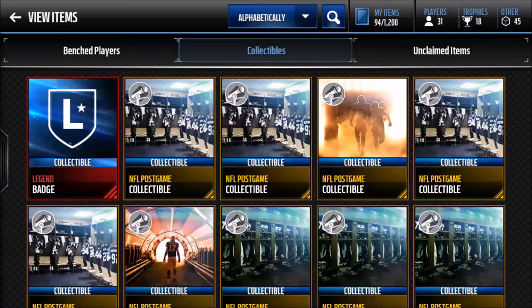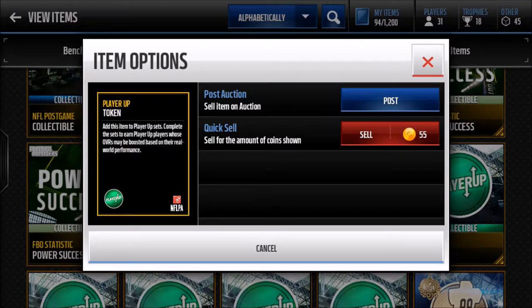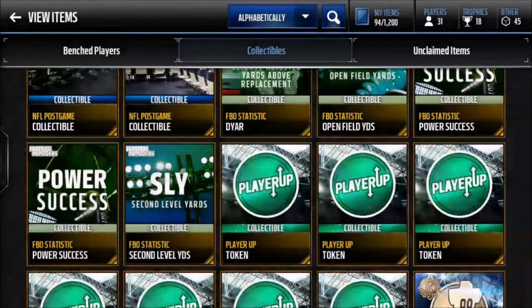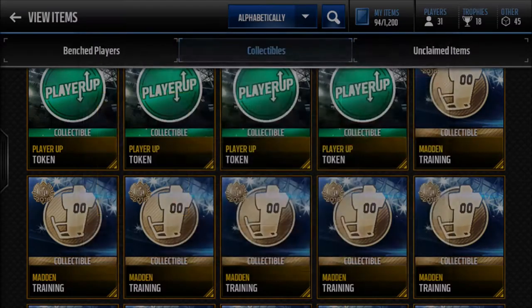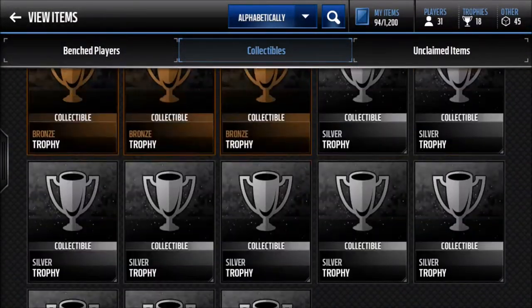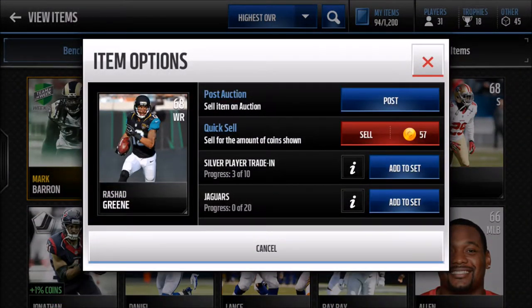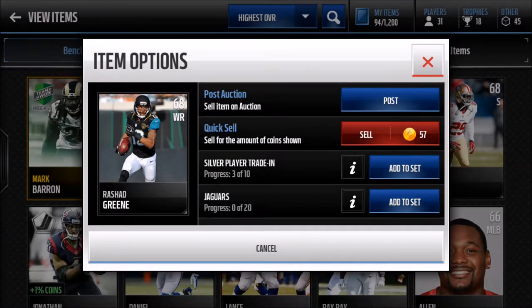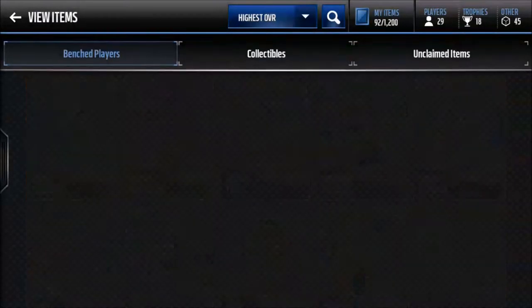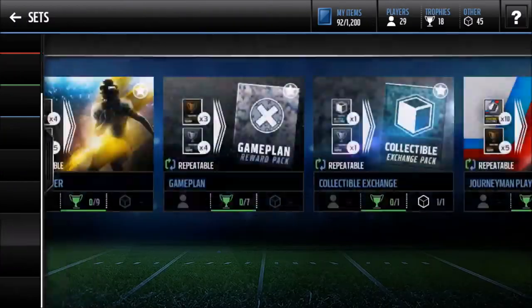Can I sell those? These — add this item to the Player Up sets, complete those sets. I remember these — Madden Training. Add this to the Madden Season sets, I'll keep those. Bronze trophies, silvers. Benched players — trading 10 players for a trophy pack containing 6 trophies. Yeah why not, let's do it the easy way. There's really no point in selling those.